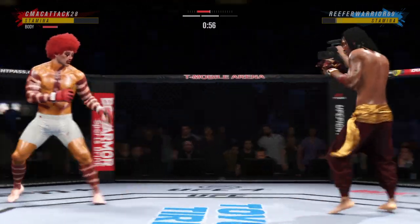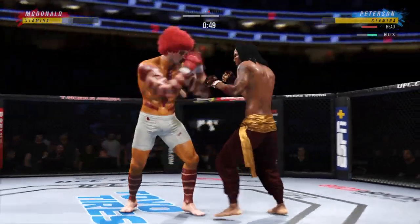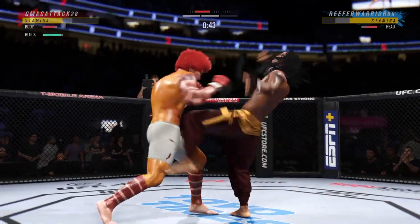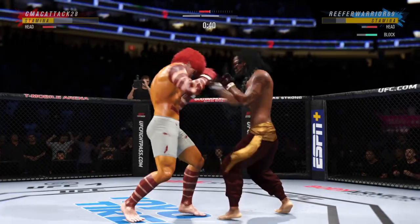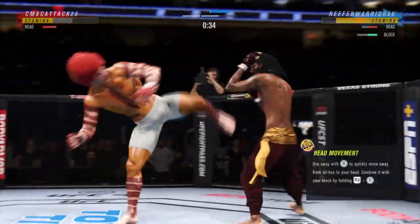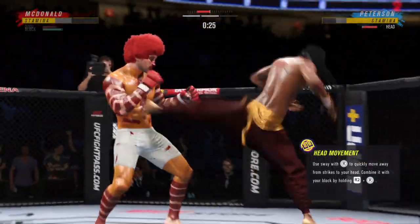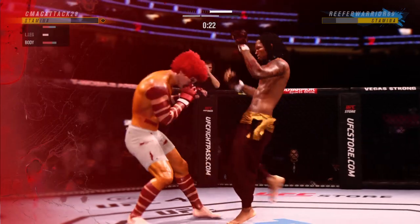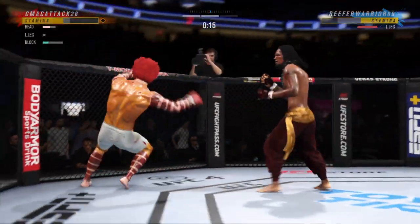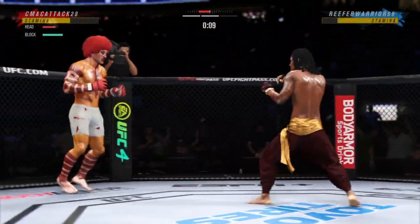Over and over he's landing big body kicks — look at him whip his hip into that kick. He lands a knee there — nice deception to get that knee to the target, really good job of driving it right to where he wants. How is his opponent still standing? I have no idea. This fight is supposed to be over — it might not be over now, but it has to be over very soon.